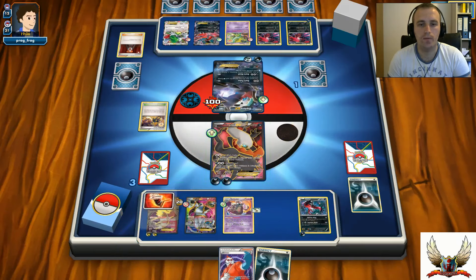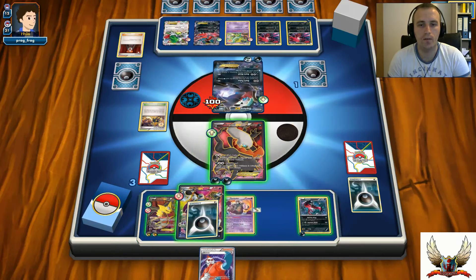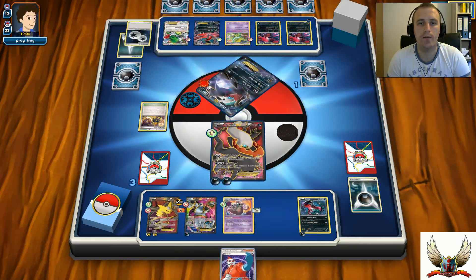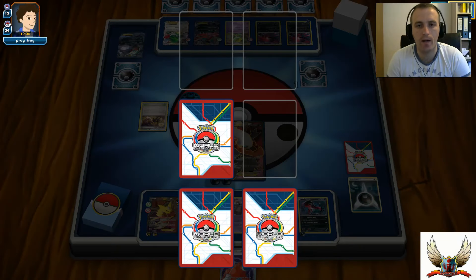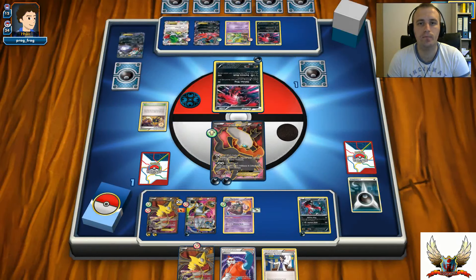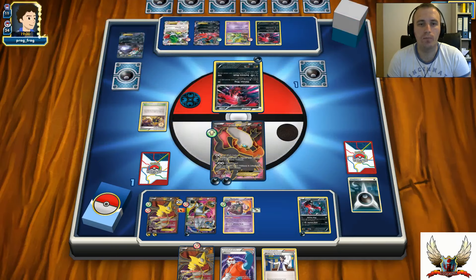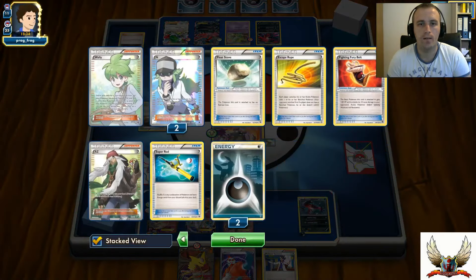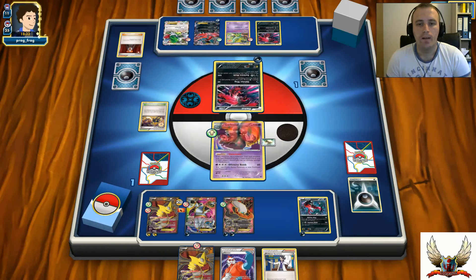I'll play Ultra Ball for a Darkrai and put Garbodor into play - no more Goodnight Babies for my opponent. There's also a Fighting Fury Belt for Giratina, and I can attach one more Energy card. Let's go with Dark Pulse for 180, which is enough to one-hit knockout any of my opponent's Pokémon next turn. I've somehow managed to - there's a big chance I actually win this game. One prize left for both players, and I can one-hit knockout any Pokémon in play.